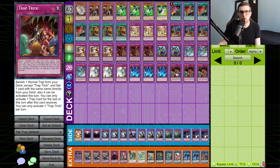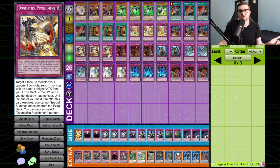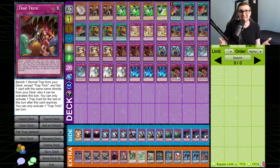And lastly, three Trap Trick to search all the normal traps in the deck — Torrential, Prison, Punishment. These are some of the strongest cards in your deck, so whether you want to wipe the board, banish stuff that Torrential can't handle, or have the flexibility of your entire extra deck, Trap Trick makes it feel like you're playing six copies of each of them and can access them at any single moment. That's the 40-card lineup — I absolutely love it.